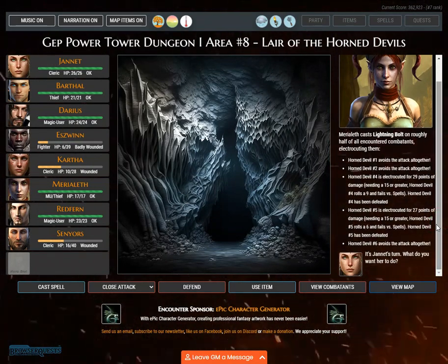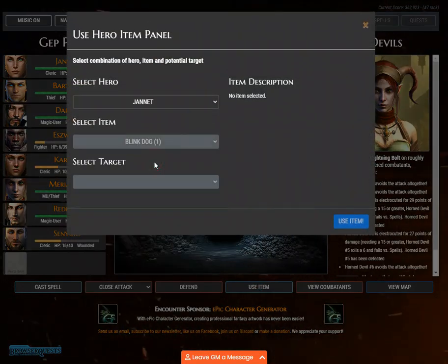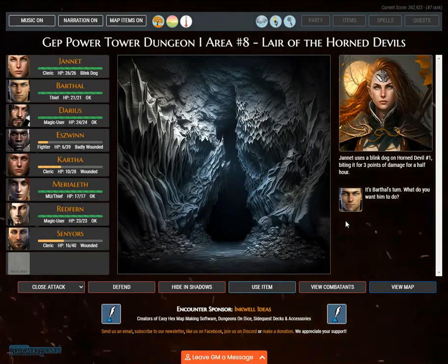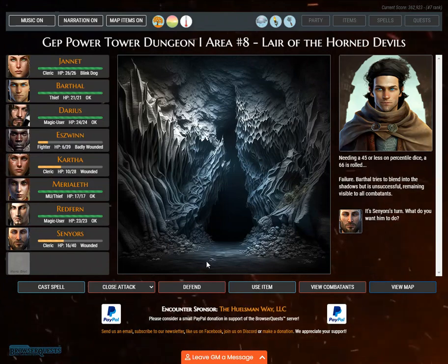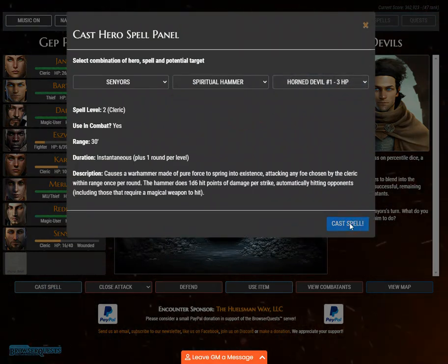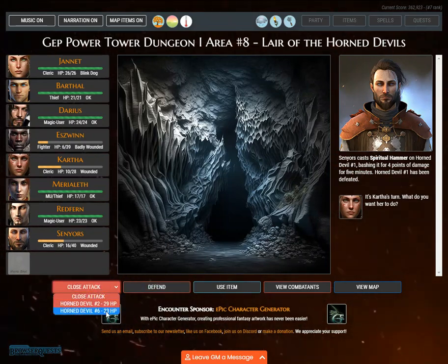Horned devil number one and number two both avoid the lightning attack altogether. Janette uses a blink dog on Horned devil number one, biting it for 3 points of damage. It's Barthal's turn — needing a 45 or less on percentile dice, a 66 is rolled. Sanatius casts spiritual hammer on Horned devil number one, bashing it for 4 points of damage for 5 minutes. Horned devil number one has been defeated.